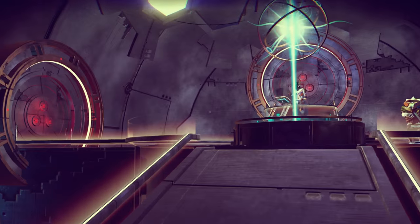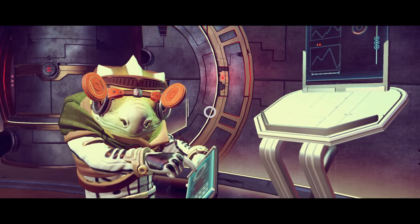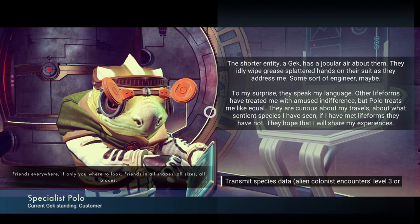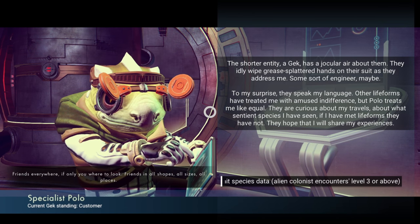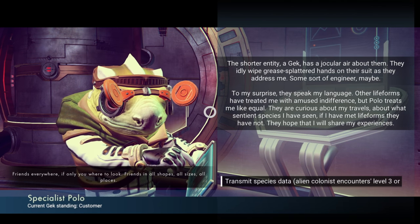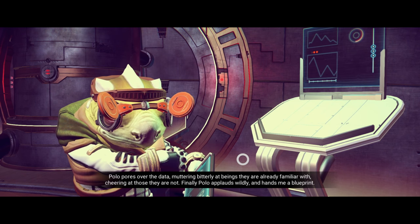Oh my. Hello. Hey Dave, how are you today? Why would you have your glasses with the lenses in front? Specialist Polo. Friends everywhere, if only you ask where to look. Friends in all shapes, all sizes, in place. A Gek — there's an eager air about them. They idly wipe grease-splattered hands on their suit. Some sort of engineer maybe. To my surprise they speak my language. Other life forms have treated me with amused indifference, but Polo treats me like an equal. They are curious about my travels — about what sentient species I have seen.